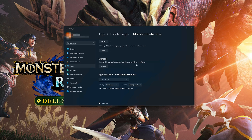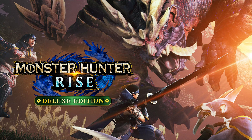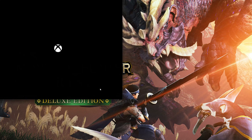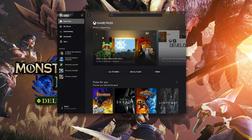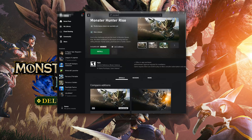If Monster Hunter Rise is still not working, you could try to reinstall it. Press Uninstall, then open the Xbox app to download Monster Hunter Rise again. Locate Monster Hunter Rise and press Install.